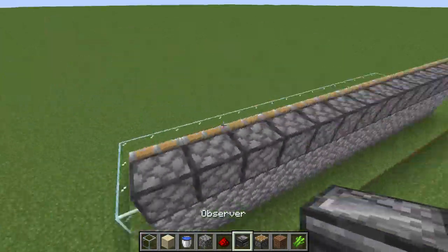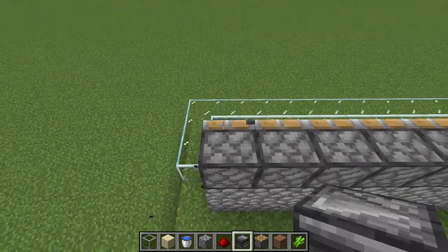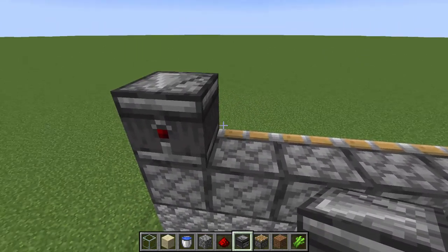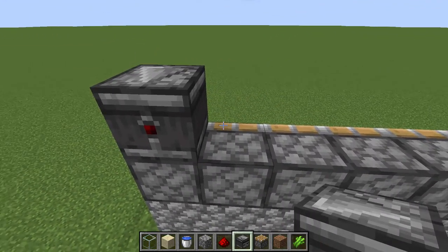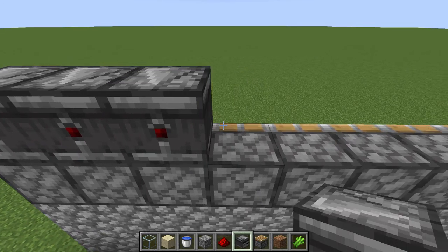After placing the pistons, place a row of observers. The arrow should be facing away from where the sugarcane is going to be.